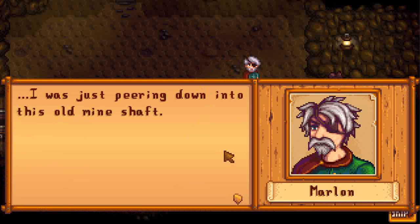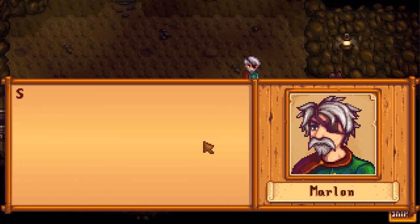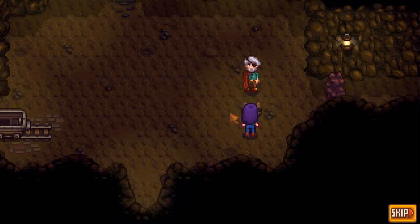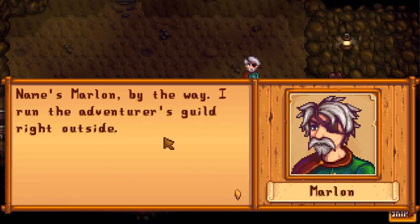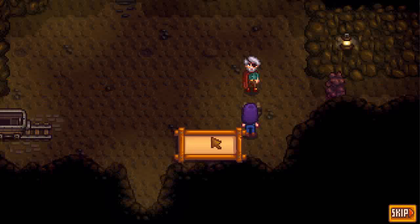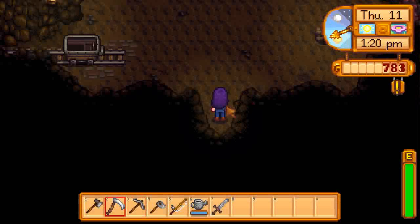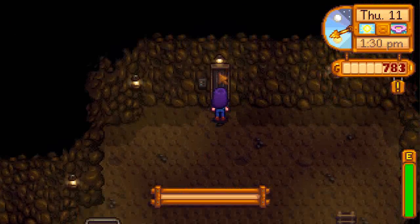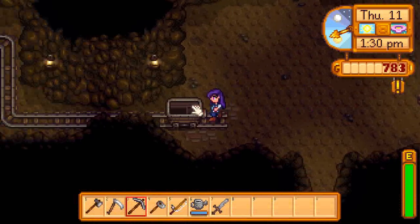Just peering down into this old mine shaft. It's been abandoned for decades. Still, there's probably good ore down there. But it's a dark place undisturbed for a long time — I'm afraid ore isn't the only thing you'll find. Here, take this, you might need it. A rusty old sword — we can probably get a better sword. That's Marlon, by the way — he runs the Adventurers Guild right outside. If you prove yourself, he might think about making you a member.